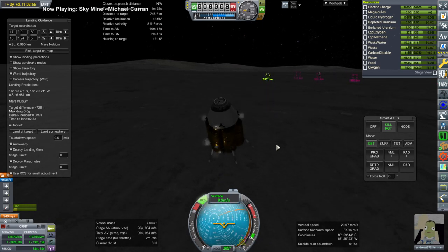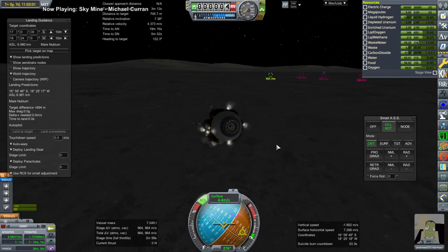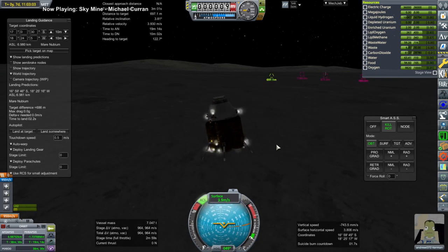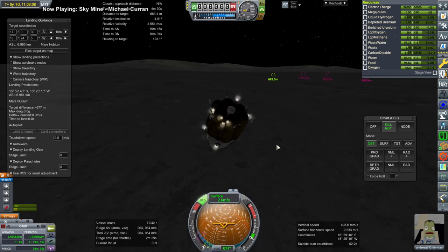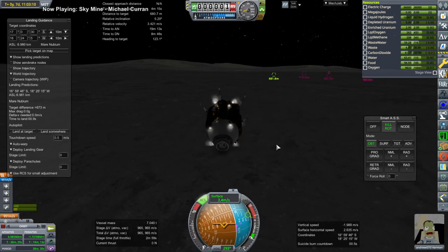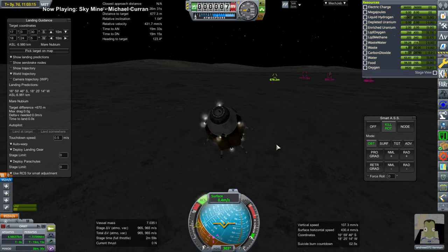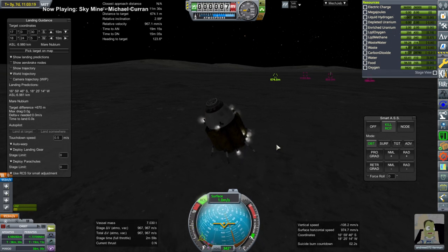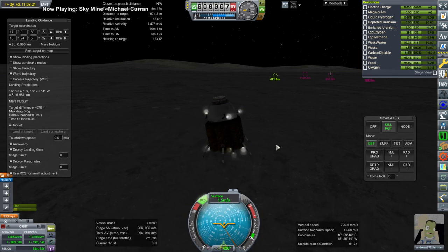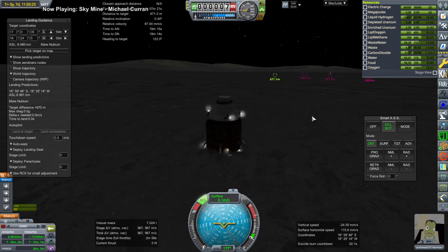So it ricocheted, and Andrew happens to be the luckiest Kerbal we've had — this whole ricochet does not end up too badly for him. After many, many tumbles, it somehow manages to end up upright. The RCS was doing its best, but it wasn't powerful enough alone — it still had just enough momentum from the tumbling to get it upright again. Yes, Andrew was very lucky there.